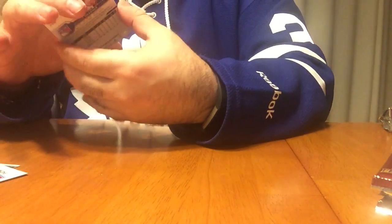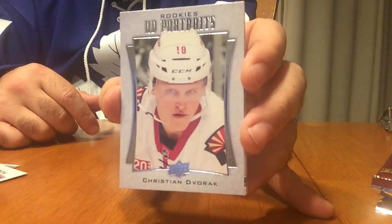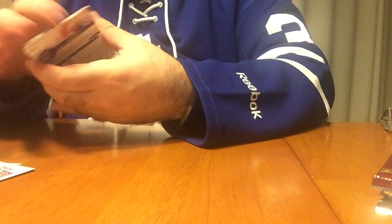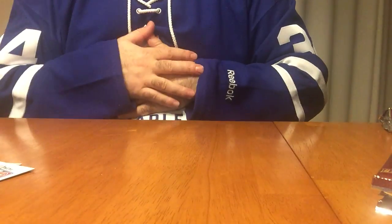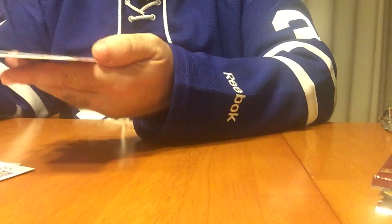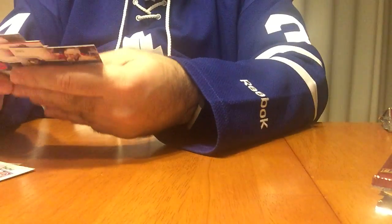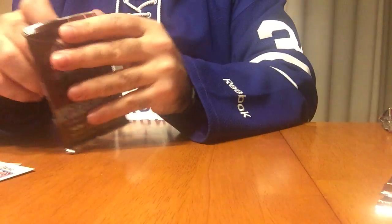And then we got a rookie portrait of Christian Dvorak. Leafs, by the way — they lost 6-3 to Ottawa. Heartbreaker. Got another portrait — Provorov. He's doing pretty good this year.